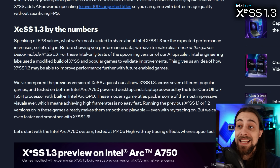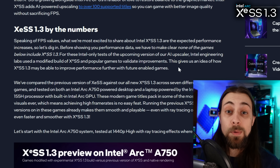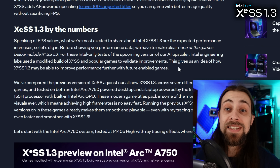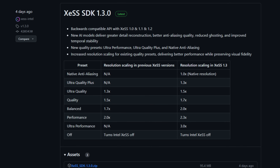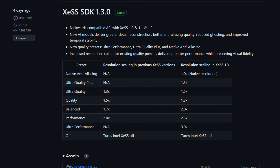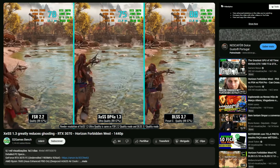Before showing performance data, Intel makes clear: none of the games below include XeSS 1.3 yet. For these tests, Intel engineering labs used a modified build of XeSS in popular games to validate improvements. This gives an idea of how XeSS 1.3 may improve performance with future enabled games. There are already some videos online showing performance and quality differences between XeSS 1.1/1.2 versus 1.3, and it looks really good.